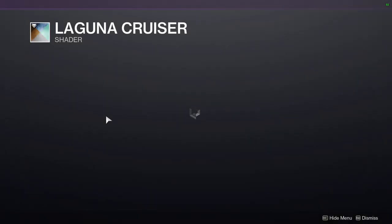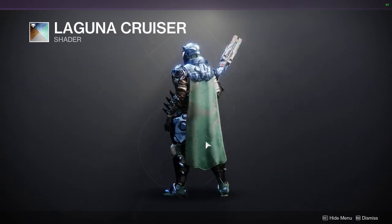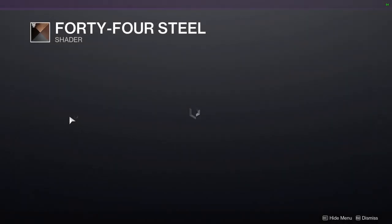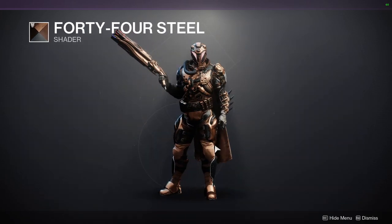We have Laguna Cruiser. Not the biggest fan of it personally — I mean some people can make it look cool, but I'm not one of those people. And 44 Steel — I would definitely say pick this one up because it is cool. It just looks cool, I like it a lot.